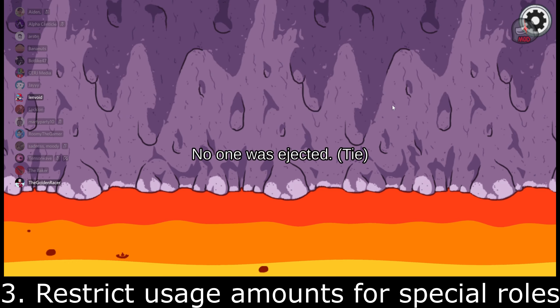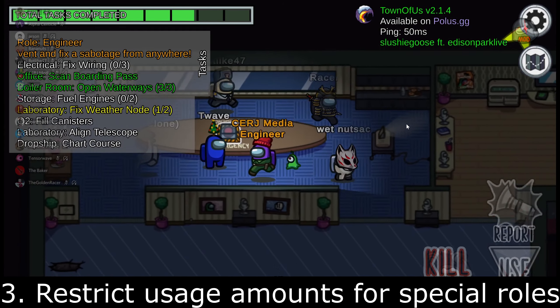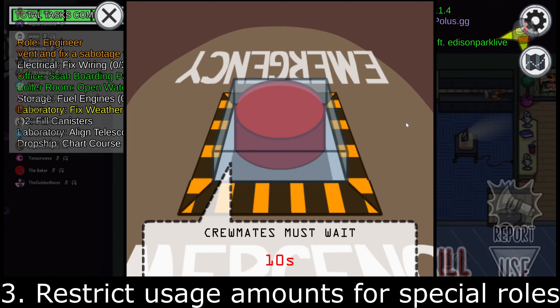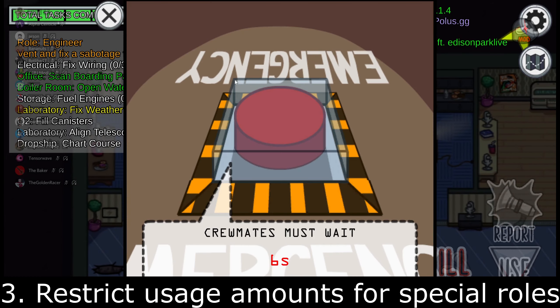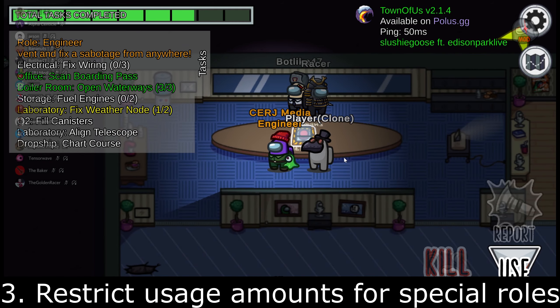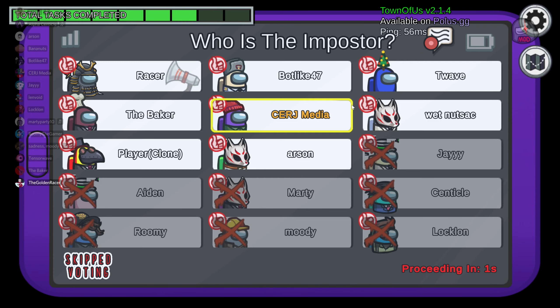As an example, rather than having the Engineer only be able to use their ability once per round or per game, they should have a limited amount of uses — a counter from 1 to 7 — with 1 essentially being the current once-per-game rule and infinity being the once-per-round rule. The limit is still once-per-round either way, so even if you have it set to infinity, you can't use your ability more than once per round.